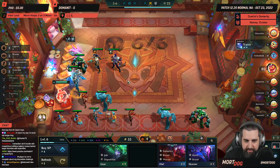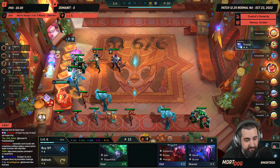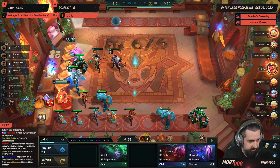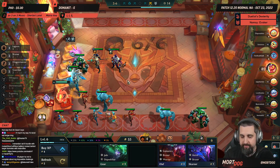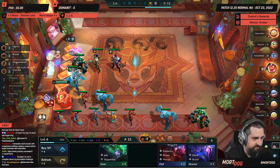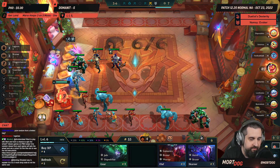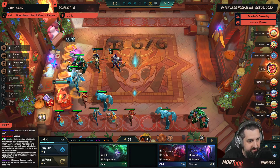Basically it's one of those augments where the difference between the ceiling and the floor is very high. If you low roll like you did, yeah, it's a bait augment. But if you happen to hit the things you're looking for, it can give you 3-star 4-costs and win you the game. So it's a very risky augment.